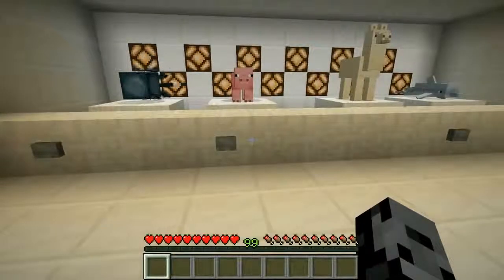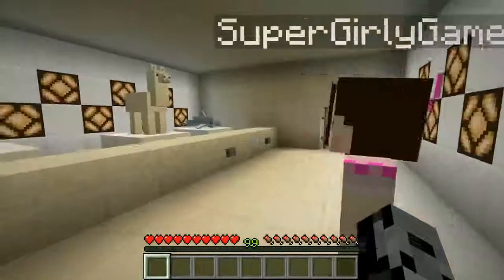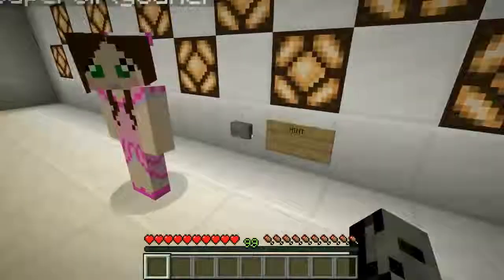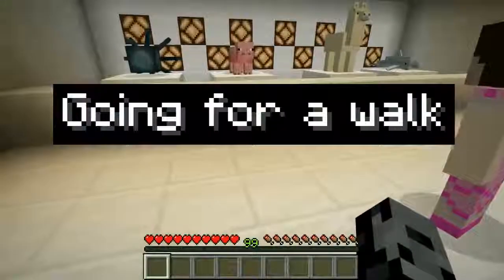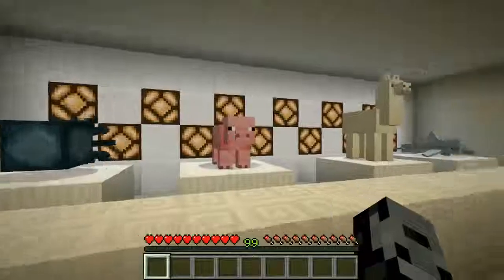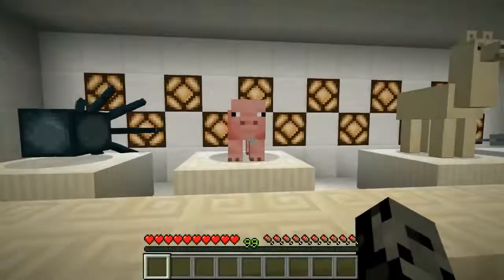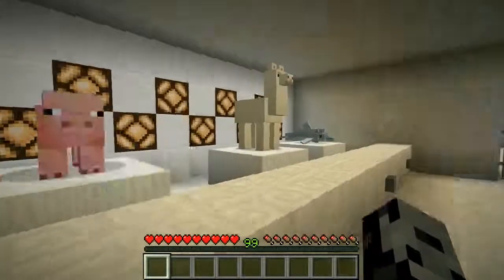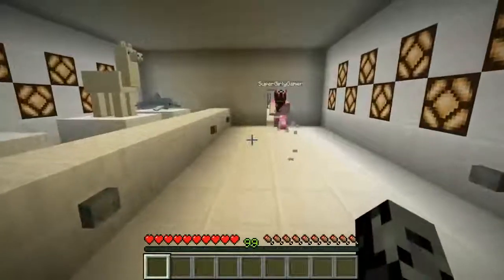Room three: we have a squid, a pig, a llama, and a dolphin. Those two go in water, those are like farm animals. The hint says 'going for a walk.' You can take a pig for a walk, and a llama, but you can't take a squid — I choose squid. Correct! Both get a point.